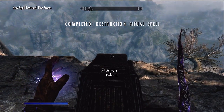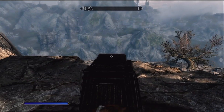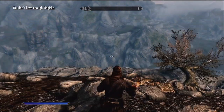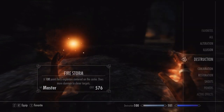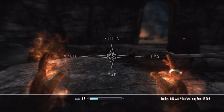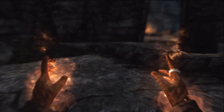All you need to do now is read the book — and as you can see I learned Firestorm. That spell costs 576 magicka and mine is only 194, so you do need a ton of magicka to use these spells.